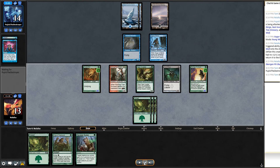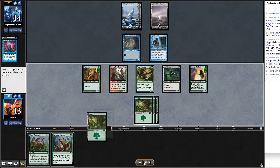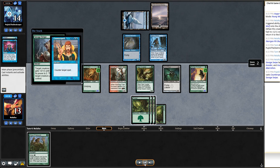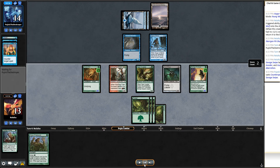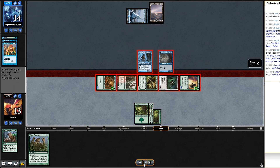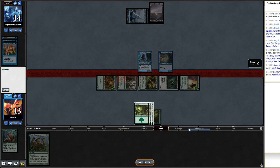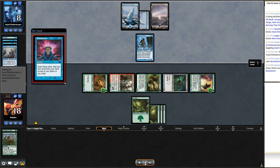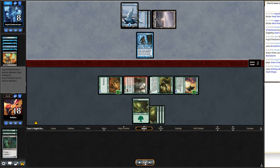I draw Savage Swipe and feel great. My only concern is whether they have a counterspell. I try the Hunger of the Howlpack — they counter it. That feels a little bad, but at least I drew out a counterspell. I make a full swing regardless. They block and I use Vines of Vastwood on Vault Skirge. They have Snuff Out but Vault Skirge is black due to its Phyrexian mana, so Snuff Out can't target it. I kick Vines of Vastwood and kill their Delver. They go down to eight.